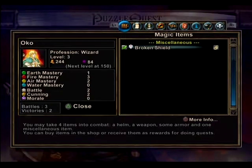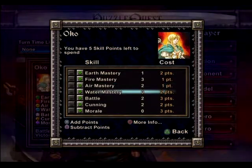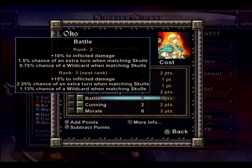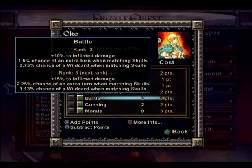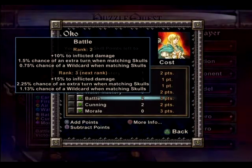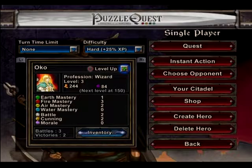So I did win — two fights, three battles, two fights. Next experience level at 150. What do I want to increase? Current battle rank is two, giving 10% to inflicted damage, so instead of doing three damage with three skulls I end up doing 3.3 damage. I can increase that rank to get 15% inflicted damage. These are very minor upgrades at this point in the game, so basic strategy is more important than buffs.